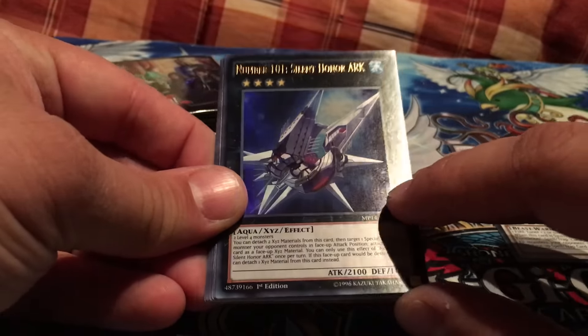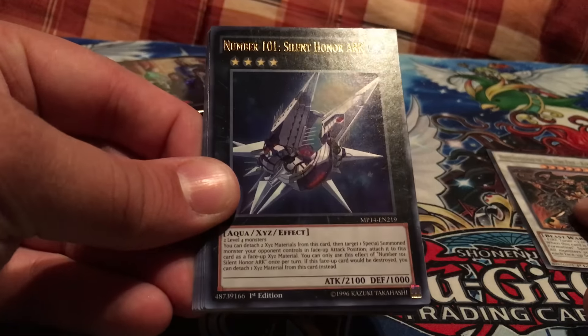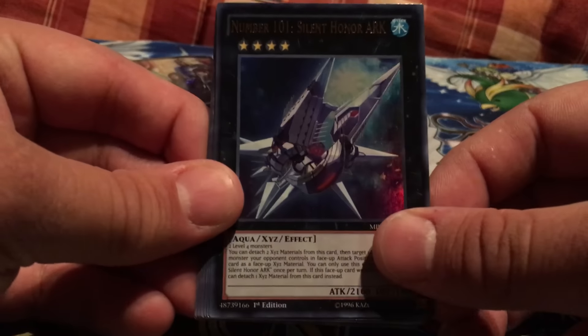Oh wow! Ultra Rare — Number 101: Silent Honor ARK. I've actually needed one of these for the longest time, and that's pretty damn awesome to finally get one here. Beautiful, beautiful card.